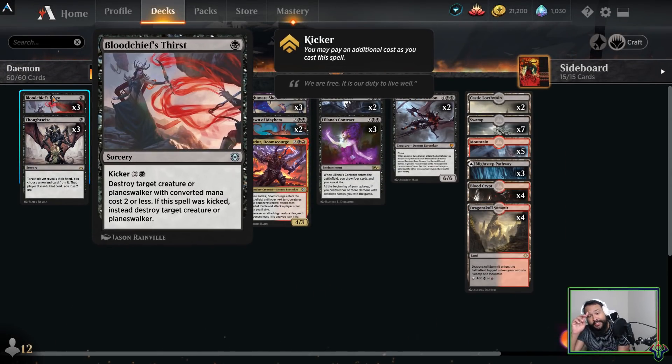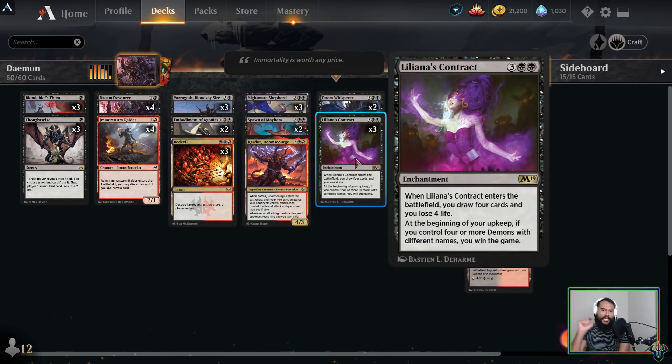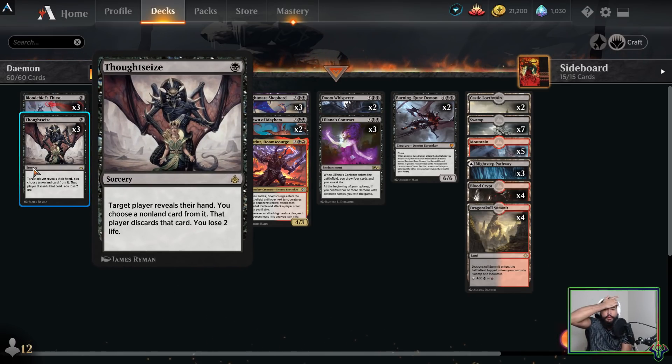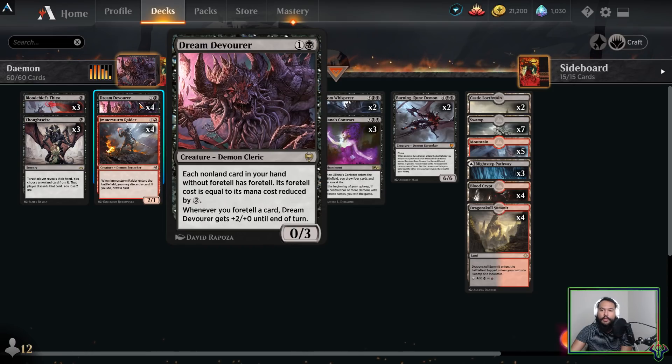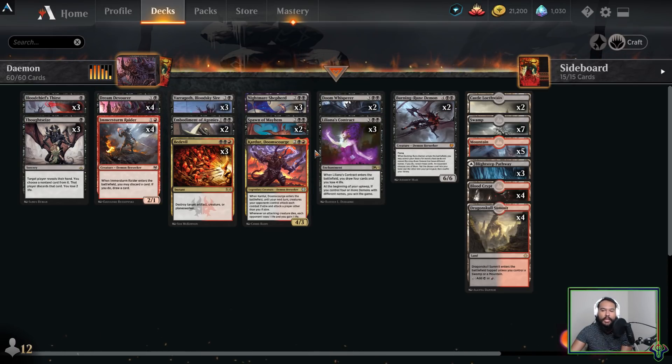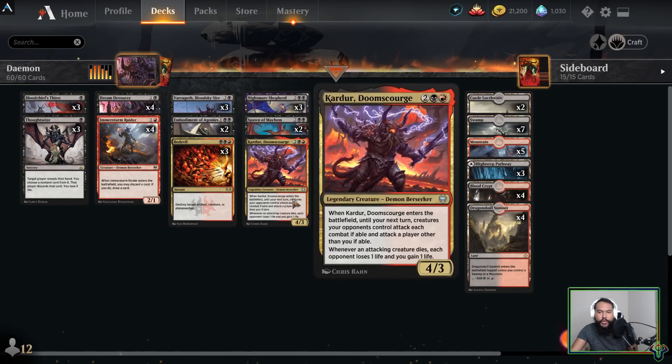Okay so Bloodchief's Thirst is pretty standard in black decks I play — I just like the flexibility, it scales really nicely. Thoughtseize — we're playing black, we're also playing a combo deck, so being able to just get rid of some interaction or threats that are going to mow us down quickly is quite nice. Dream Devourer — the main goal is to be able to put things into the foretell zone to stop them from being discarded and make it so I can cast them easier on a later turn. Notably, every creature in this deck is a demon.